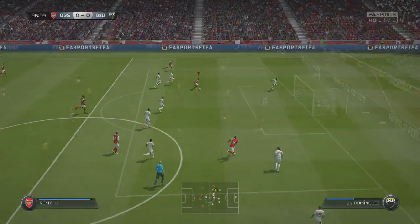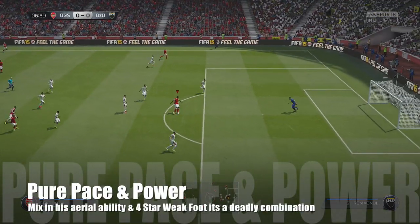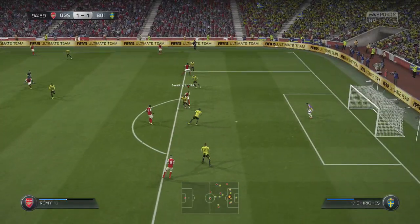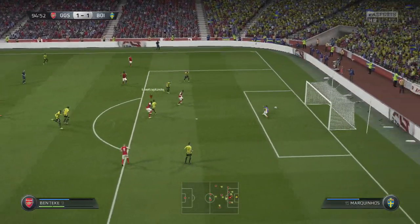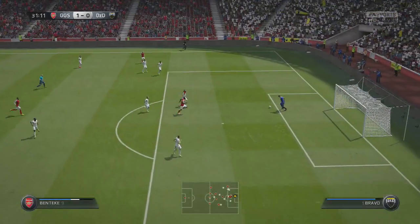Not many defenders in the game are going to have sprint speed better than Christian Benteke. When you combine everything together with his finishing ability, you're going to have a great time. He's great in the air as well. Heading isn't overpowered on this game, but this guy can header the ball fantastically — from 10 yards out or just one yard, he can bully goalkeepers right there.